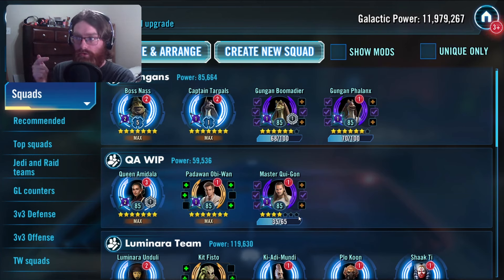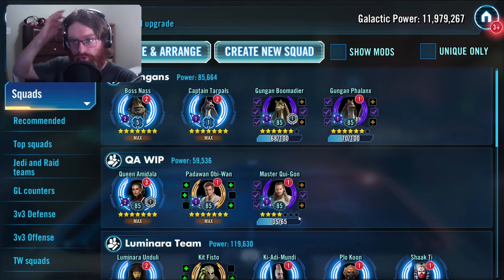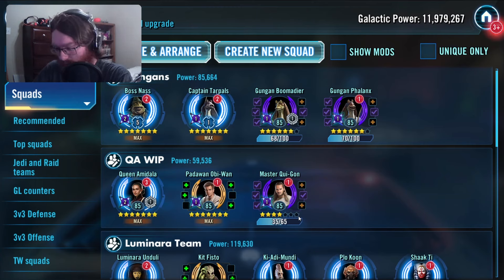We've got the Gungans, where all four of them were marquees, and you even have to have Jar Jar — and unless you whaled out on them to get Jar Jar the first time, you have to wait until August 5th to get Jar Jar. And you've got Queen Amidala, who was a Conquest character. You've got the two Jedi that were marquees as well, which makes it even harder to get the team up and running because you're having to farm two more marquees on top of the four you're doing for the Gungans. So there's those two teams.